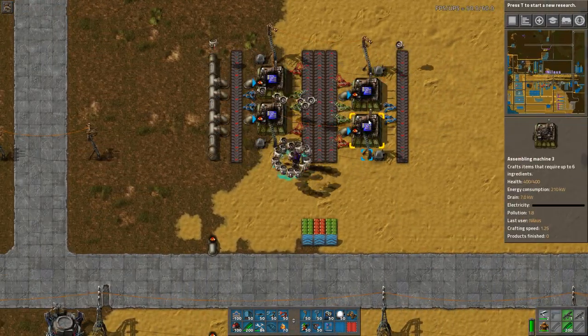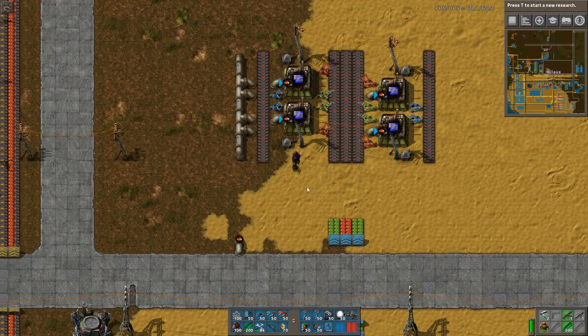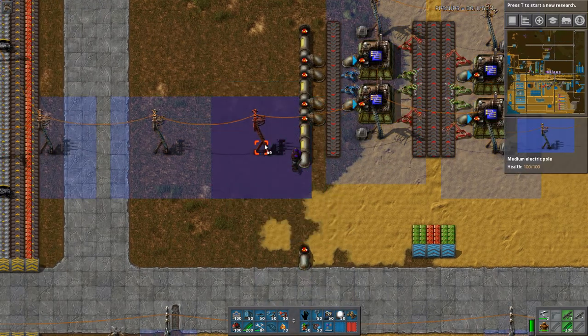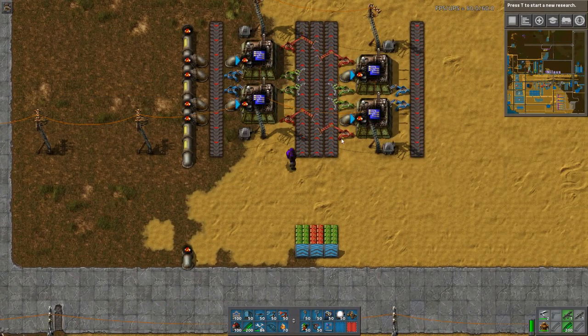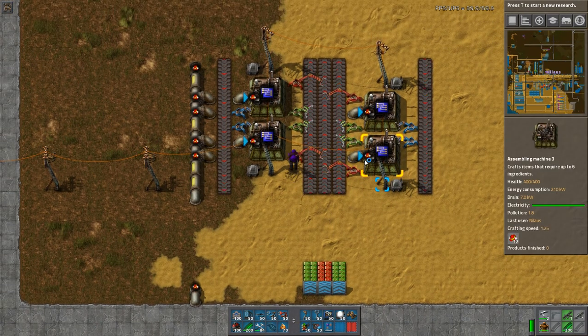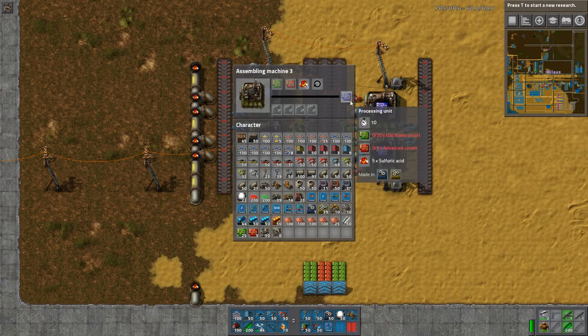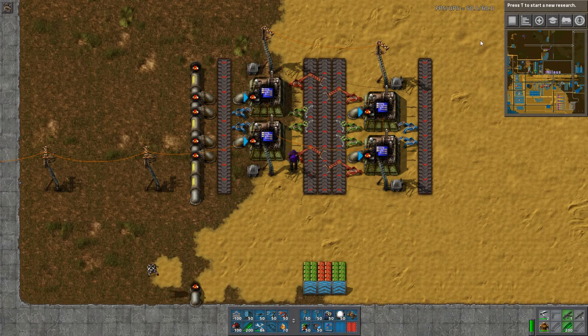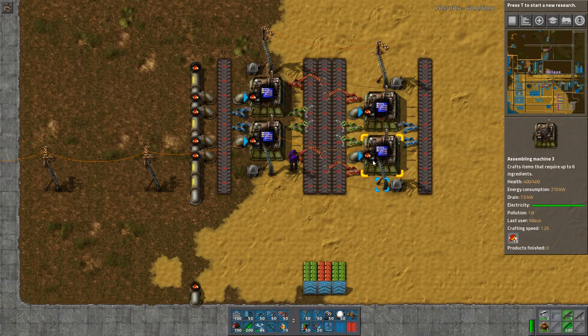At this point I am using the yellow inserters and assembly machines 3. I don't see a reason not to do that because this is where your crafting speed will be an issue, so let's jam it in and get more processing done. Looking at the ratio: each machine takes 10 seconds, uses two electronic circuits per second. I don't care about the rest — the numbers are so small, it's only the electronic circuits that matter. With a 1.25 crafting speed it actually takes two and a half per second, meaning this module takes 10 green circuits per second.